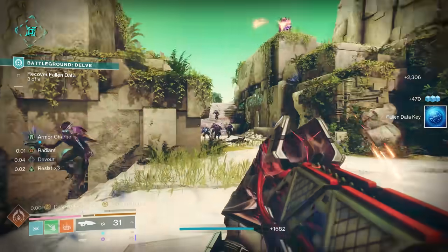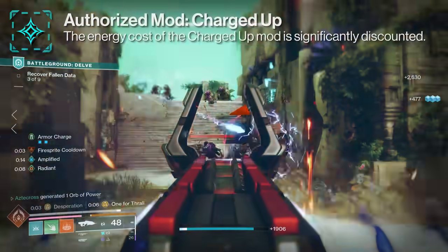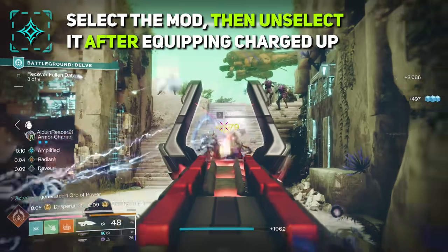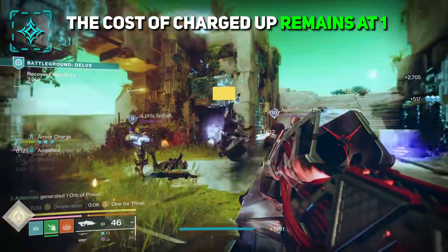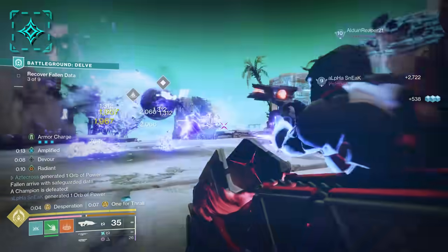Our next Artifact Mod is Authorized Mod Charged Up. This is where the energy cost of the Charged Up mod is significantly discounted. If you select the mod and then unselect it — at least for me — the Charged Up mod cost on your chest armor still stays at one. So for the time being, take advantage of it. This mod just allows you to equip more armor charges.